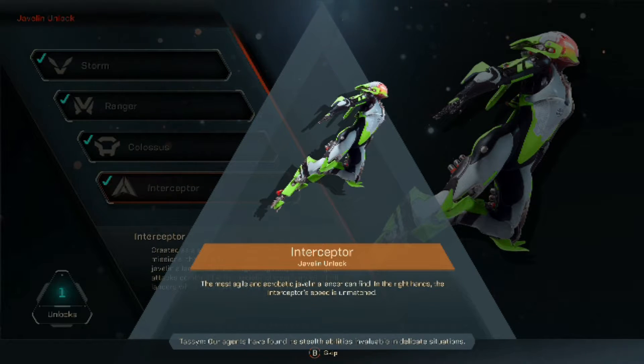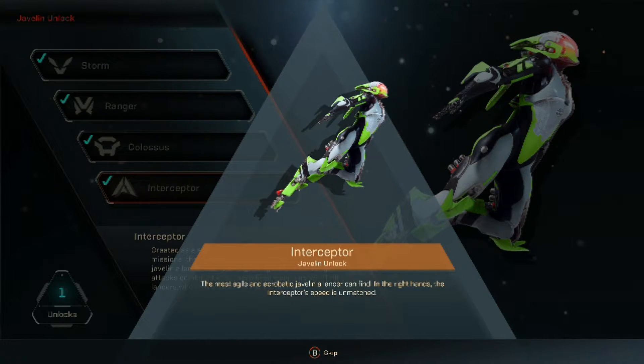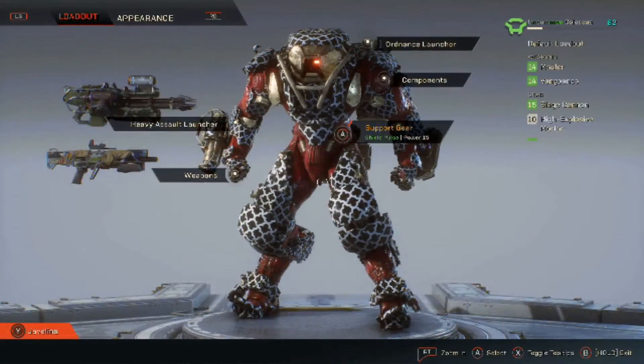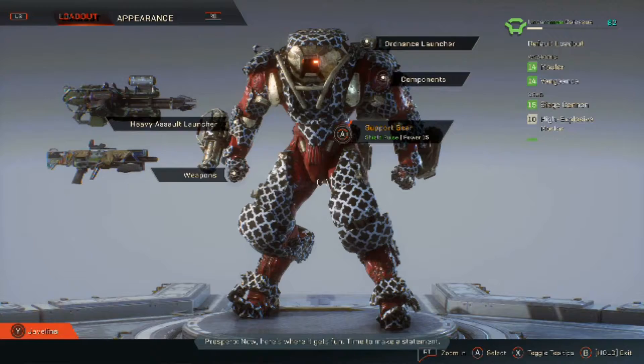I also don't like that every other javelin has a dodge ability, but the Colossus pulls out a shield. My setup that I was running with the Colossus had extra health in both the component slots. It carried a machine gun and an assault rifle, and it's actually on the screen right now.